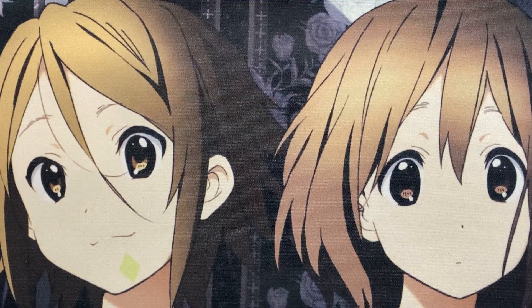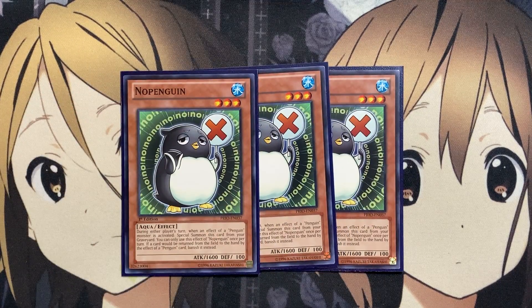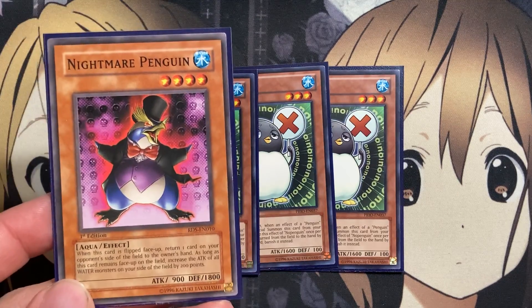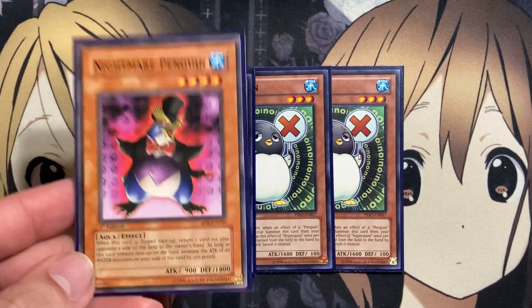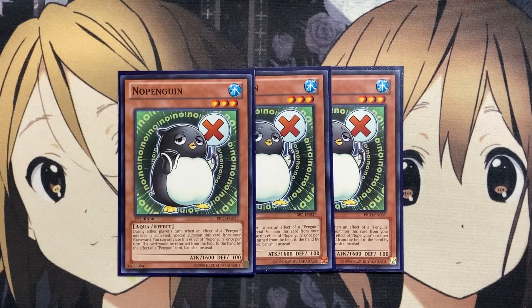For the last of the three-ofs, we're also running three copies of Note Penguin. During either player's turn, when an effect of a Penguin monster is activated, special summon this card from your graveyard — once per turn. If a card would be returned from the field to the hand by a Penguin card effect, banish it instead. So having Note Penguin alongside your Nightmare Penguin or Penguin Soldier just turns that bounce into a banish, getting rid of your opponent's resources that much more easily.